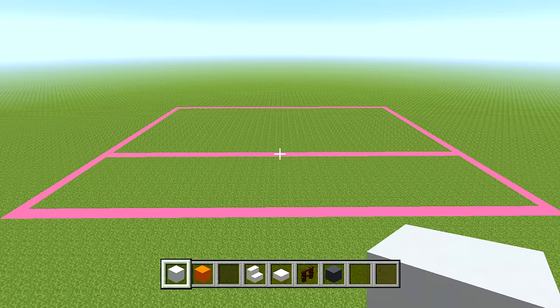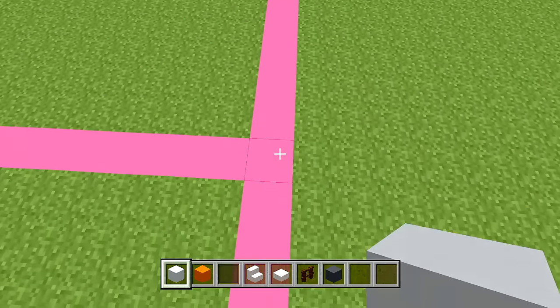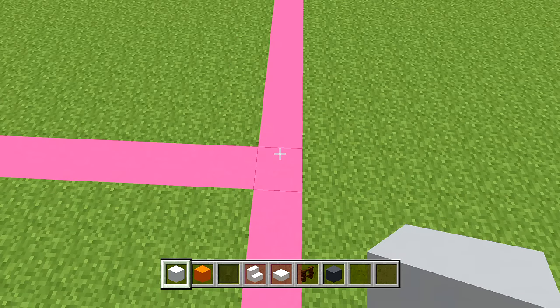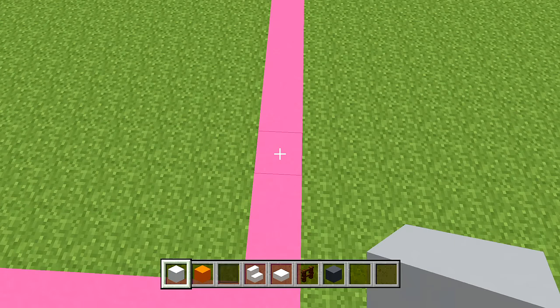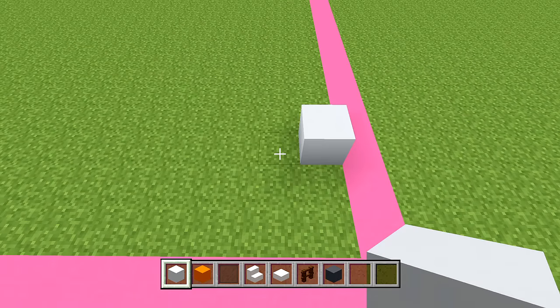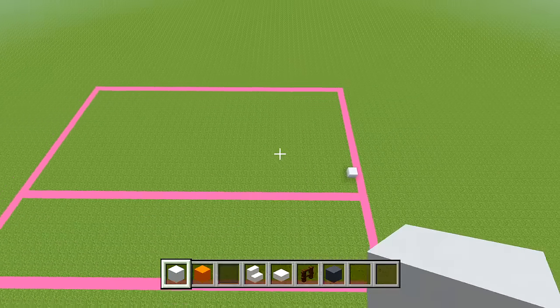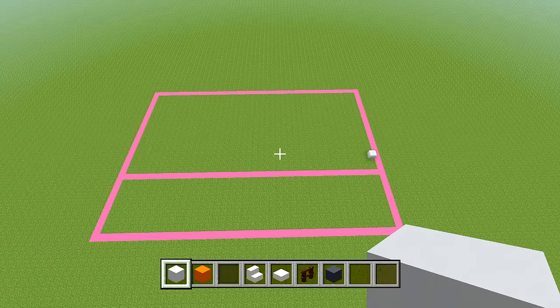Starting at the front side of the building, head over to the right from the corner of the building shape. Count in towards the back side four spaces — including the corner, that's 1, 2, 3, 4. Then go left onto the grass block and place your white concrete right in that corner. That marks the front right-hand corner of the building.